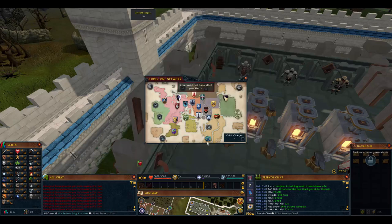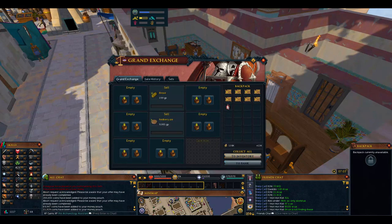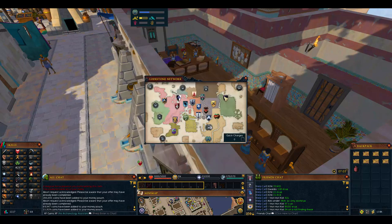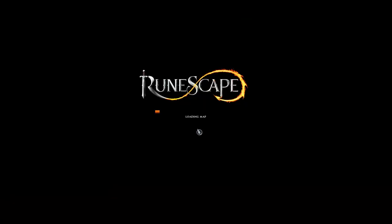So we go home teleport to the Grand Exchange. It cost us 100,000 - that was quite a bit above market price - but it gives a 5% chance of double progress when smithing and lasts for one hour. Maybe we'll be done in less than two hours. When we get money from leveling other skills we could buy another 10 or 20 rune plate body plus threes to bury and finish it off.